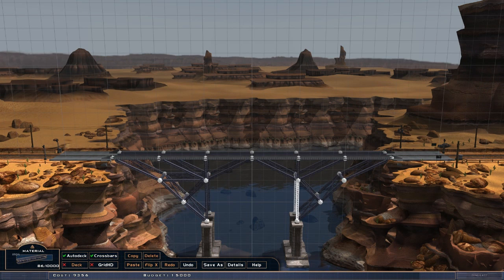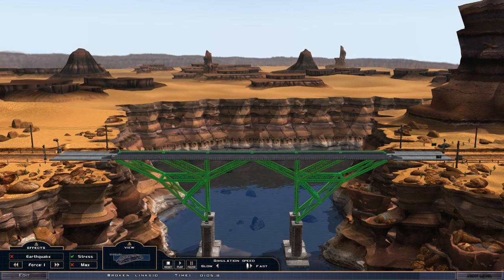So I'm going to come back into edit mode, add a bar across there as well, and it's looking pretty good. Now I'm worried that there's not enough support on the center section. So let's go to simulate and see what happens when we send a train across.